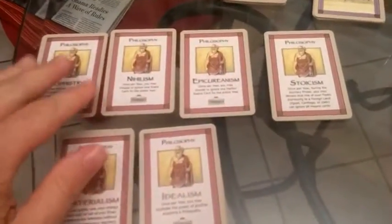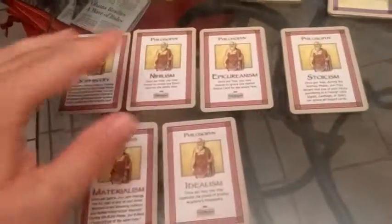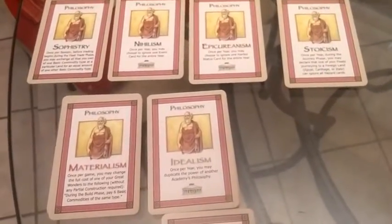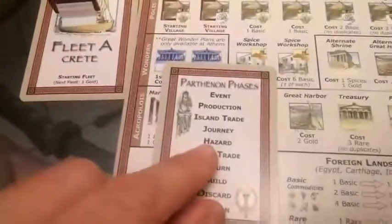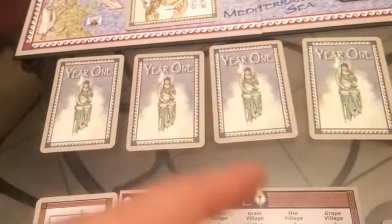Additionally, there are different philosophies you can adopt. If you build an academia, you'll be able to adopt a philosophy — there are six different philosophies and they each give you a special benefit. If another opponent adopts a philosophy, there is a way to pay them money to use their philosophy power. Each person gets a structure card showing the phases: ten phases to a round, four seasons to a year, and three years total.